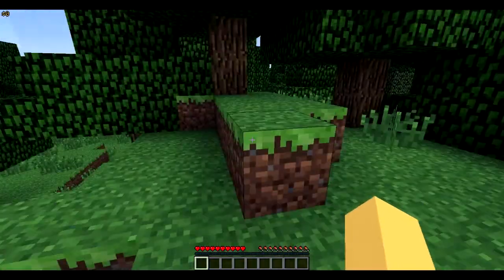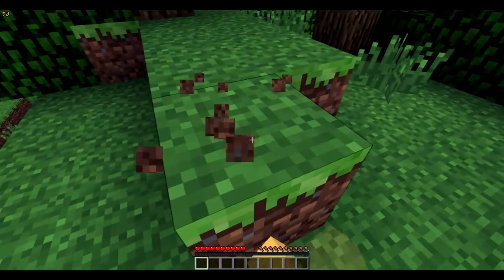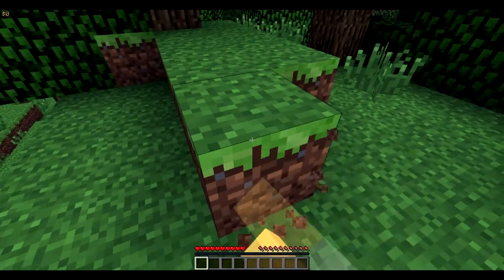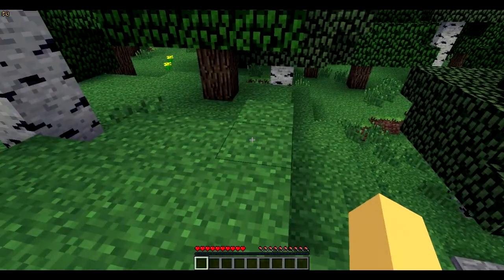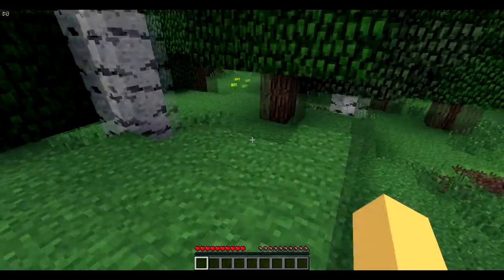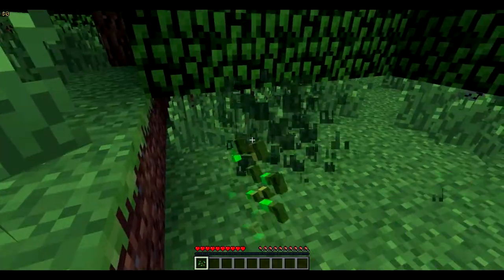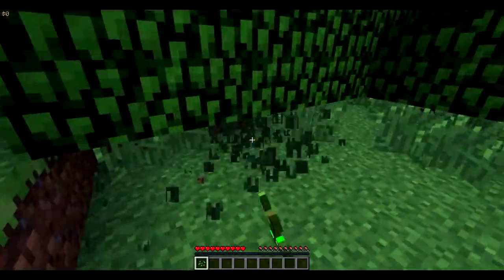Now, you can't destroy any block. When I try to destroy this block, as you can see, I am trying really hard. I'm holding the keys, not just clicking. You can't do that. You have to get resources from the start, like little resources such as seeds. You start off with small things, such as seeds or flowers.